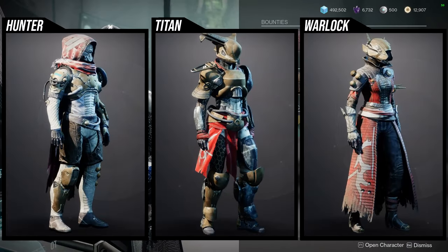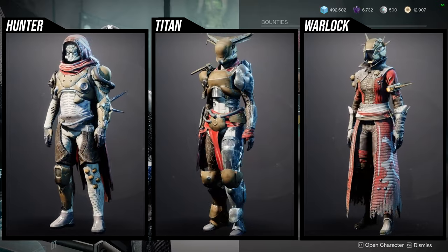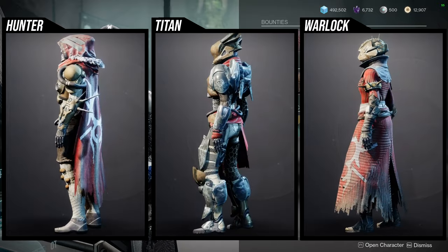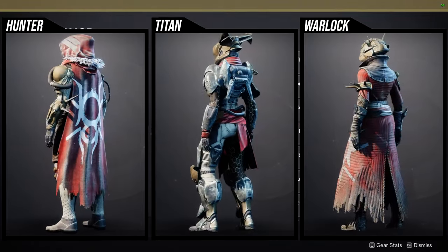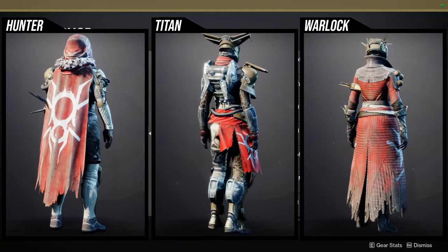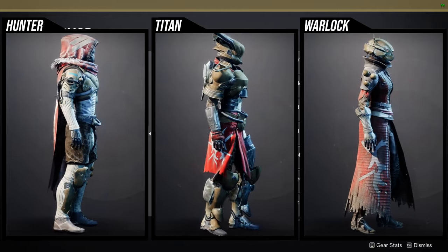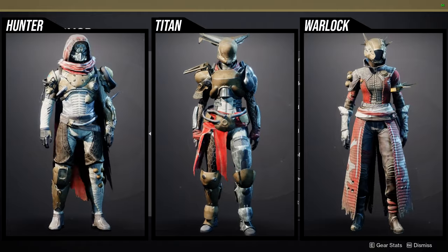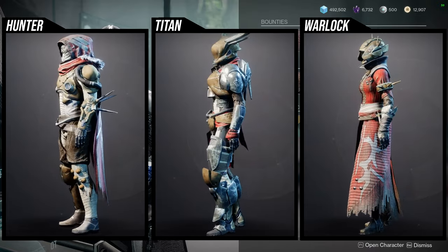For the armor at 801 — Hunters: I think the helmet is really cool, the arms are really cool, and the boots are pretty cool. The cloak is really cool but shaders really terribly. I think the chest piece is the only bad piece. Titans: the helmet I like quite a bit, the arms I'm not the biggest fan of, the chest piece is really cool, I like the boots, and the mark is kind of whatever. Warlocks: the helmet is unique, the arms are pretty okay, the chest piece is really cool, the boots are pretty normal, and the bond is the coolest piece. I'd recommend some of the pieces here — if you have the legendary shards, I'd just get all of it because you might never know when you need a piece.